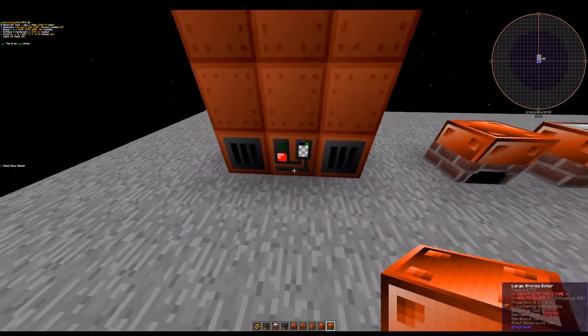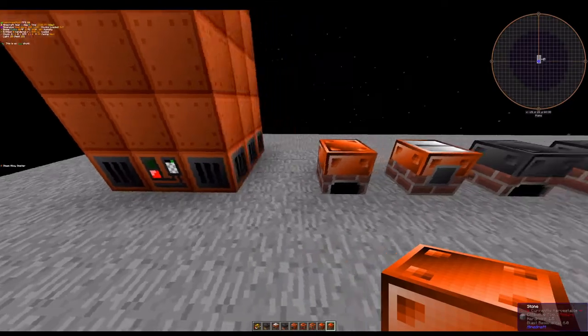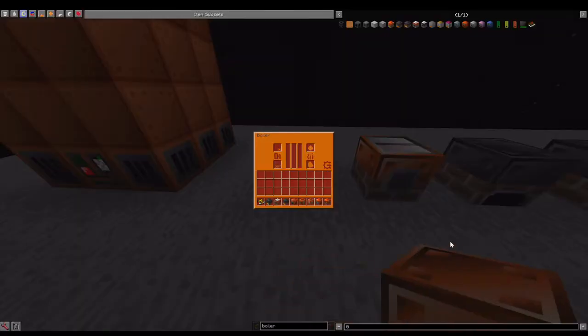So the first way to generate steam is via the small coal boiler. This bad boy takes in solid fuel such as coal, coal coke, or whatever, and water, and produces steam. This is the heat gauge — it indicates how much heat is stored. You need a certain amount to produce steam, but if it goes all the way to the top, the boiler will explode.